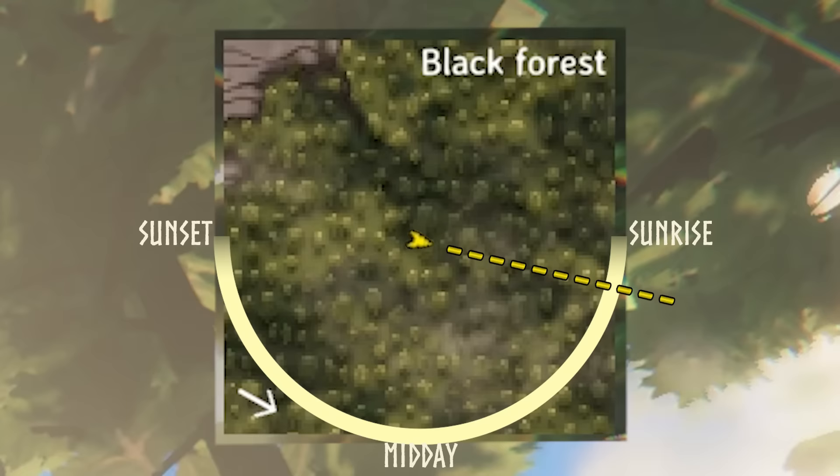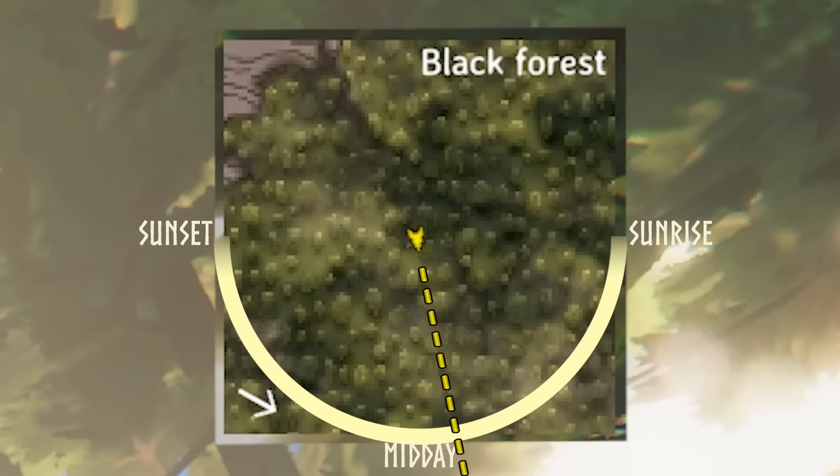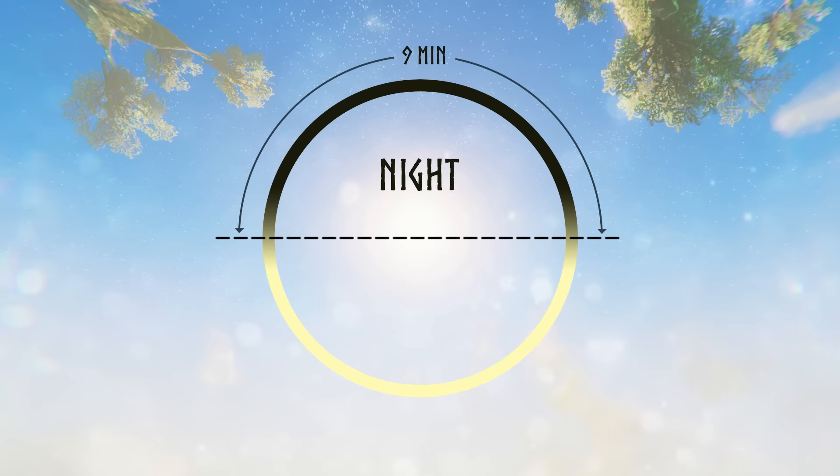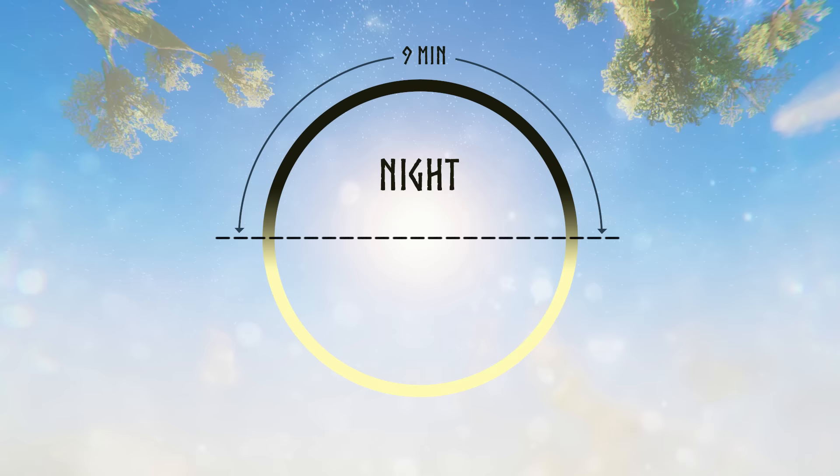Just imagine an arc that is basically your entire day, and wherever you're pointing on that arc you should know how much of the day has passed — like about half, about a third, a quarter, and so on. But a quarter of what exactly? How long is a day anyway? Well, the day in Valheim is 30 minutes long — more precisely, 9 minutes of night and 21 minutes of light.